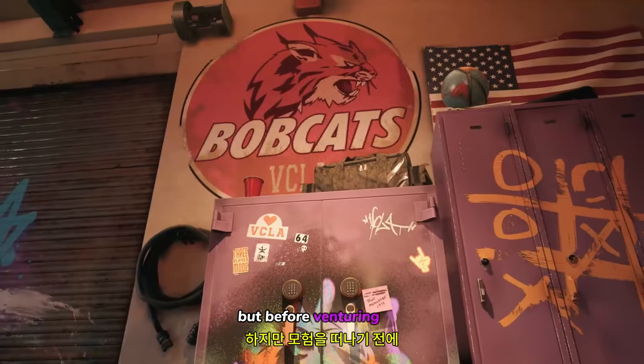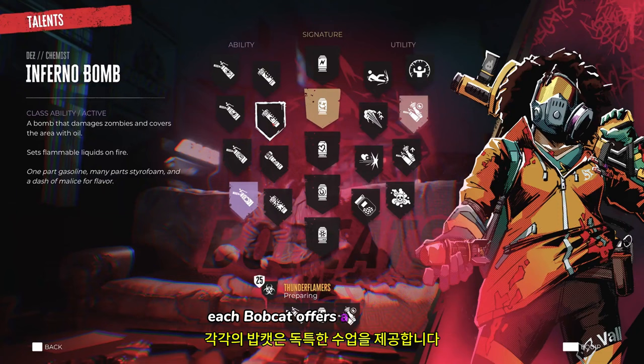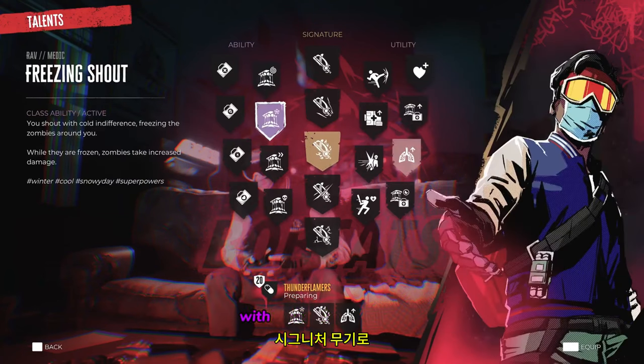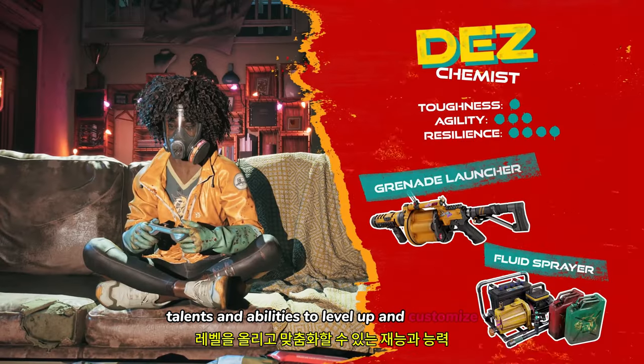But before venturing out, you'll need to assemble your squad. Each Bobcat offers a unique class with signature weapons, talents and abilities to level up and customize.